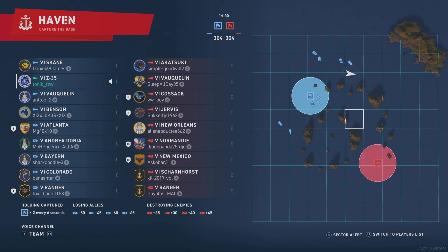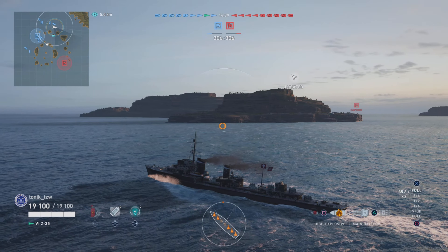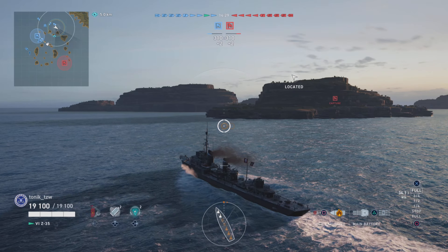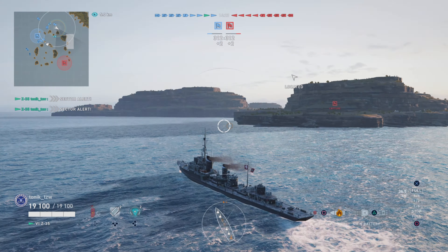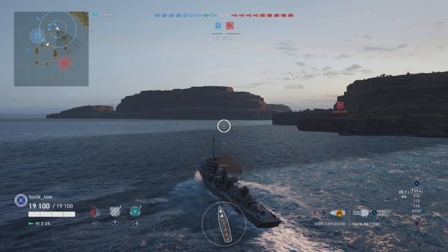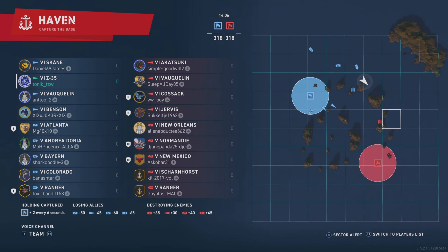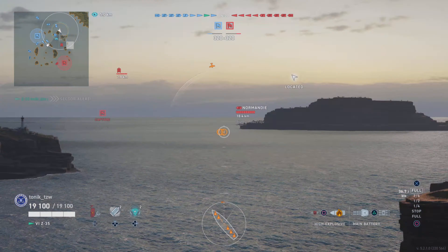There are four destroyers on each team and yeah, a carrier. I love carriers - I absolutely love carriers. You can get from the tone of voice that I absolutely hate carriers and don't love them at all. We're running on just 5k concealment on this one, so we're on par with probably anybody else running a ninja boat. We've got a Japanese boat out there but we've also got two red team destroyers running in division - I think it's a Cossack and a Jervis, and they both have sonar.